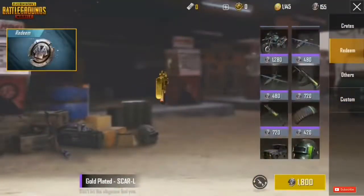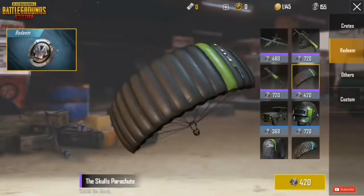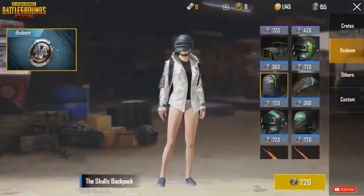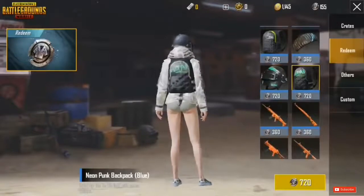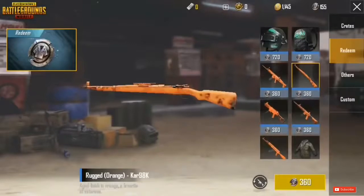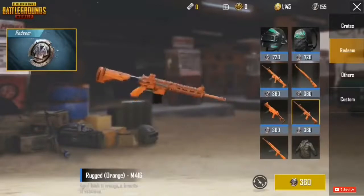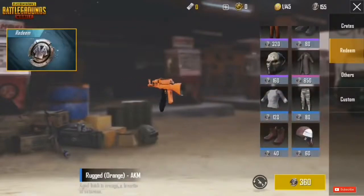This PUBG Mobile version allows you to get free skins like gun skins, free clothing, helmet skins, and vehicle skins — you can get a lot of cool stuff. This is a PUBG Mobile Korean version, and I'll leave a download link in the description which will take you to my Discord server. You can download and test it out yourself, because this version is really awesome for people who don't have skins and want a chance to use them.